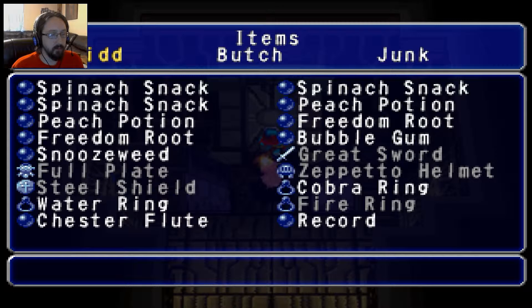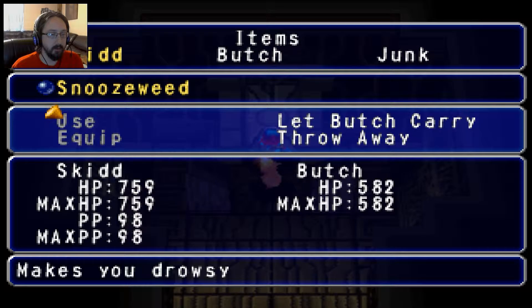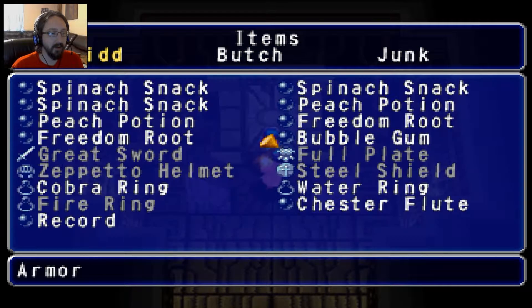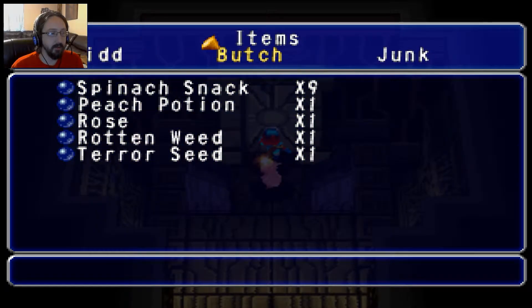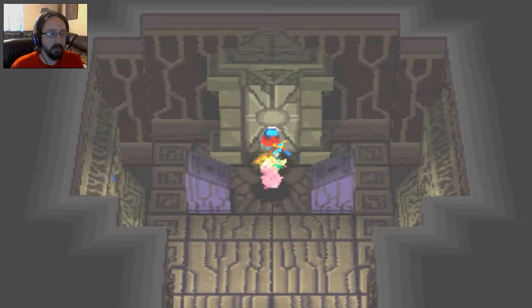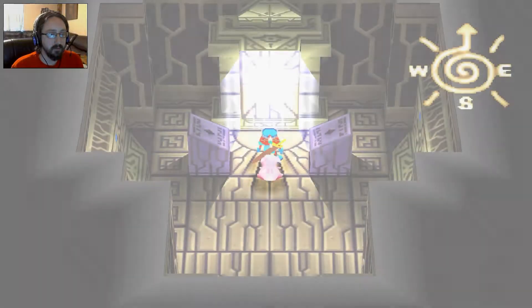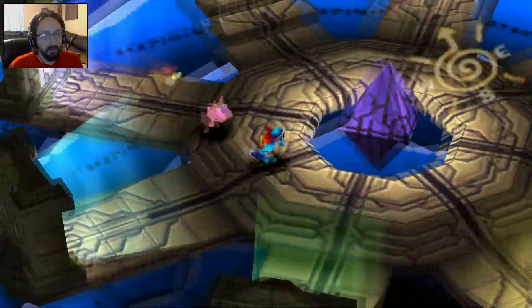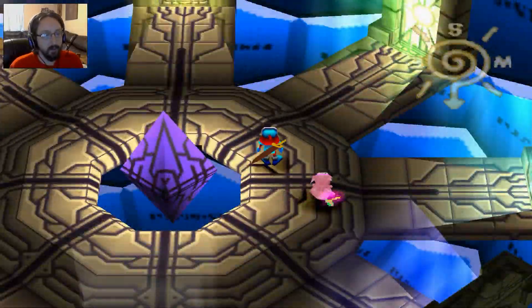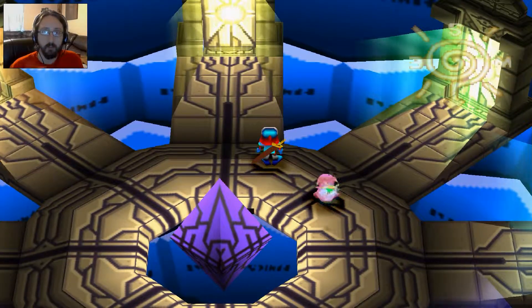I need to throw one of these away because Butch is carrying my Warp Gate Key right now. Butch, give that back — I need that. You use this and it opens up, and then you can go in. So that's that. This is the Warp Gate, as you see, and we can go anywhere where there's one of those warp things.